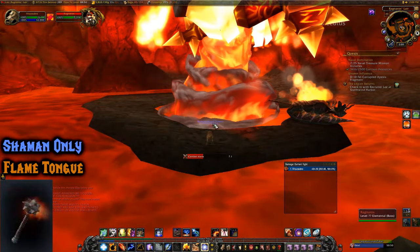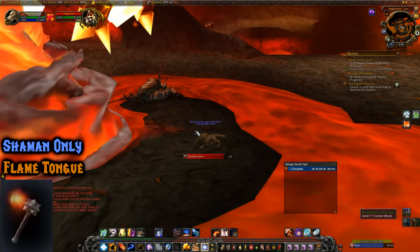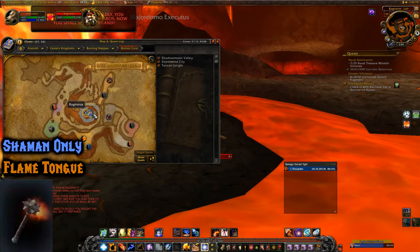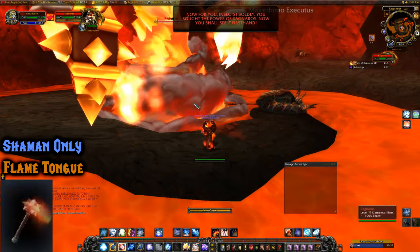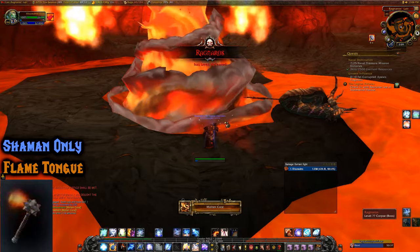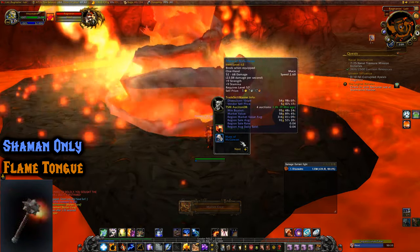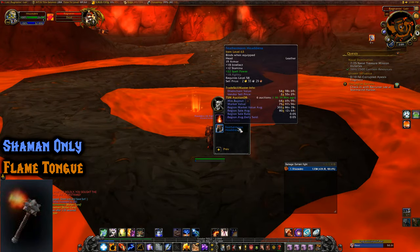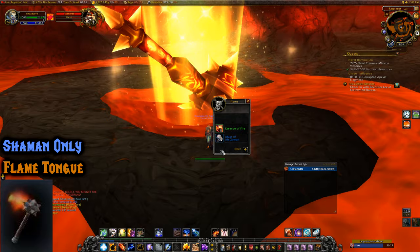This next one is only for Shamans — Illusion Flametongue. I'm in Molten Core on my Shaman, and you get it from killing Ragnaros. It's the first time I've done Molten Core on this character and it didn't drop, but he does drop it — and he only gives it to Shamans.